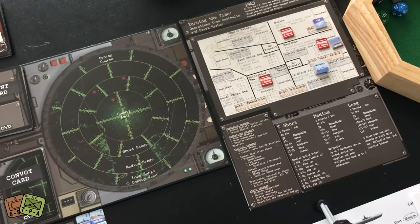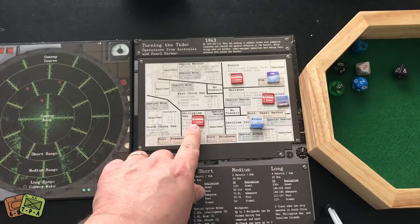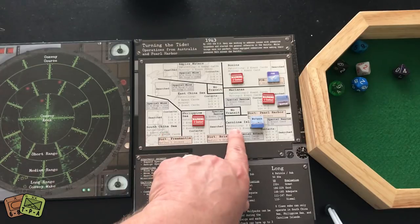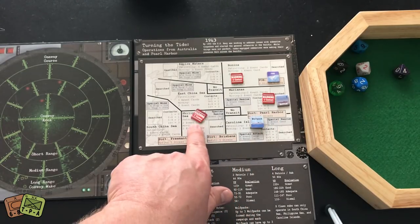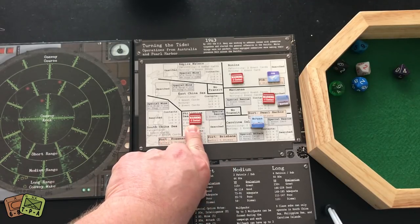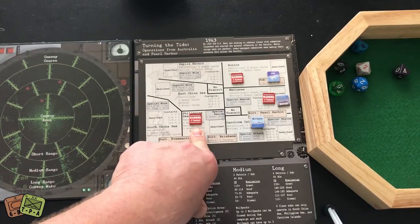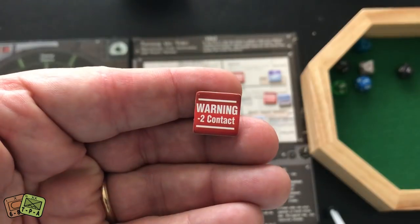I also really like the AI in this game. Looking at the strategic map, each area is specifically named — the Philippine Sea, the South China Sea, the Caroline Islands, the Marianas, the Bonins, etc. — and you have your different ports. You'll notice several red counters on the map, which means I've made contact in those sea zones in the past and everybody's a little more wary. Therefore it's harder to make contact with a new convoy — warning, negative two contact.